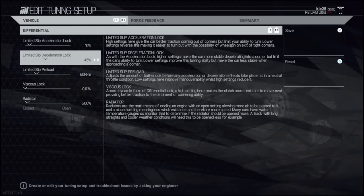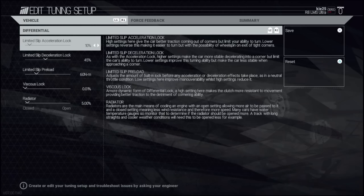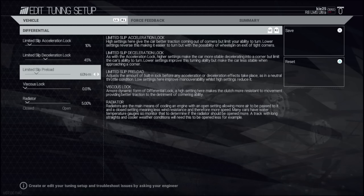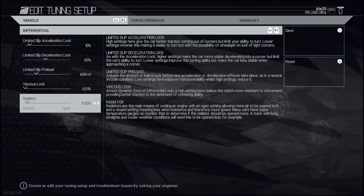Limited slip has gone down a little bit to ten percent — I'm trying to get the back end more stable, so I've had to lower that. I might even go down another percent. Limited slip is at 60. Radiator is five percent or lower for qualifying — anything above around five laps you're going to have to go above 20 percent or you risk overheating the engine.